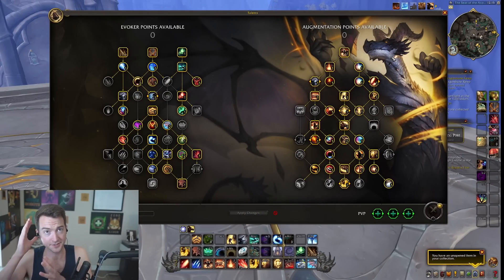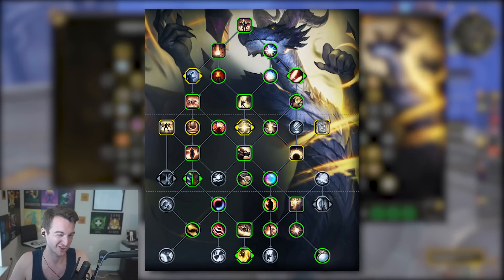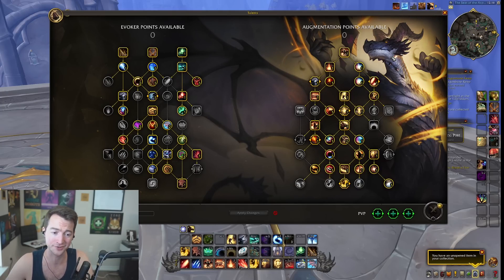This build is mostly one size fits all, and I have another image here which shows in green some of the core build you're going to be going after. Everything in green is pretty much a core talent you can run for raids or mythic plus, while those highlighted in yellow are going to be some of the optional utility that you can jump between as needed, depending on what sort of content you're going to be in. You're not replacing any healers, so you can pretty easily run some of the things in the class tree like Source of Magic to buff your healer, but mostly I would focus on the spec tree — it's pretty one size fits all.